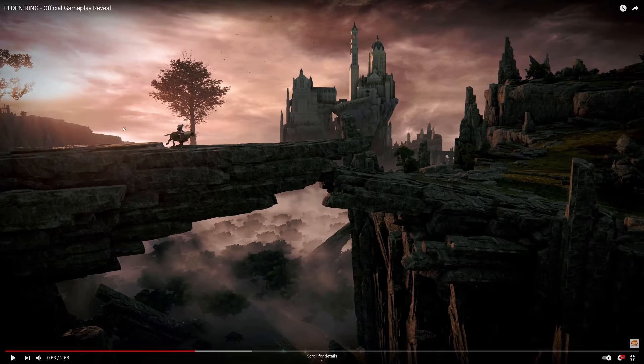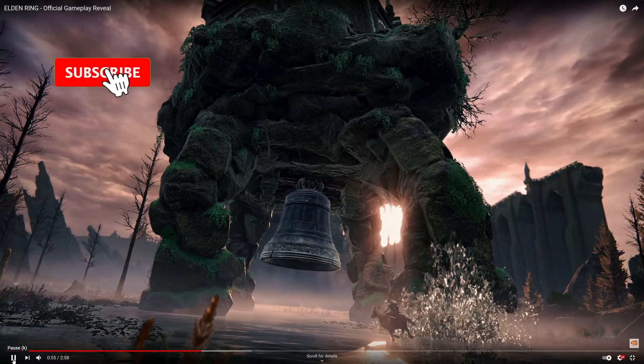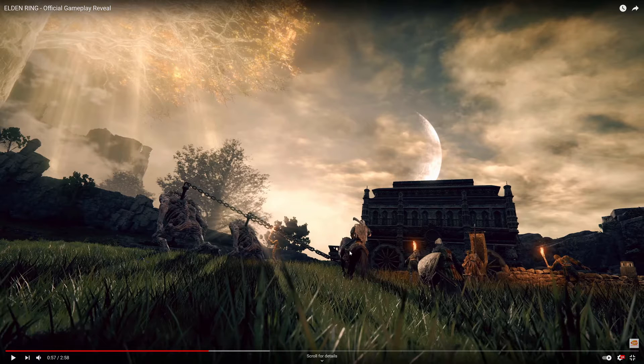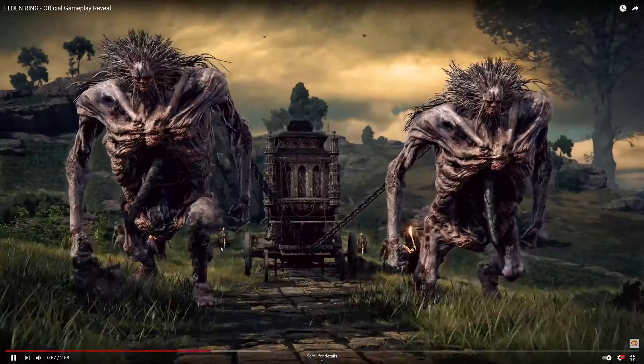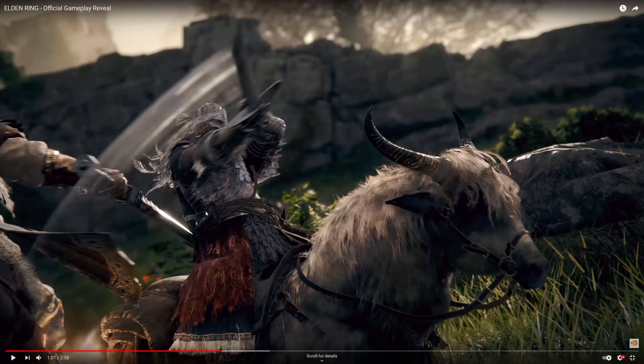This almost reminds me of Zelda: Twilight Princess. Here's what might be one of the bosses — a huge tortoise thing with a giant church bell attached to it, and your main character on horseback down below. Then we have two giants pulling some kind of cart. Horseback combat is going to be a huge thing. The mount itself almost looks more like an ox mixed with a horse — kind of weird but also pretty cool.